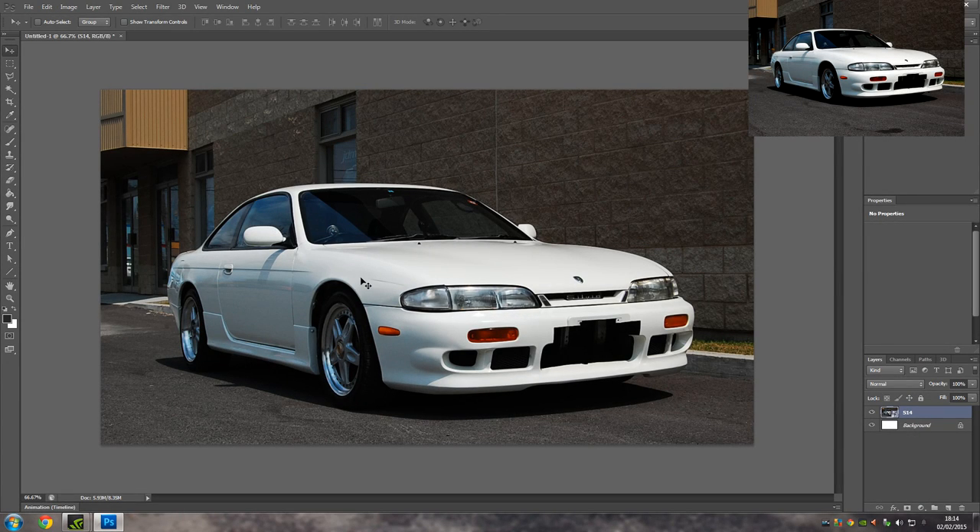Hi guys, Kevin here, welcome back to some photoshopping of cars. This S14 — I got requested to make a drift missile S14, but I don't know if it will be a drift missile yet, haven't come to the conclusion yet. Finding a standard picture of an S14 online was so hard — this isn't really the best quality but it's probably the best one I could find. I've got a good idea for this photo, including changing out the background, and I'm going to lower the car and put some rims on it.